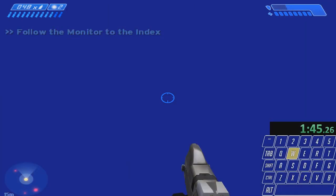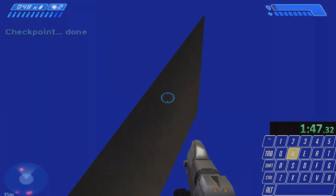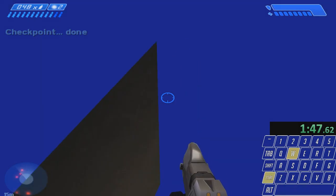Once in the light, keep holding forward and look to the left. You'll get the checkpoint you were delaying earlier. If you didn't and you were fast enough, you'll get the dark door checkpoint here. It may take some time to appear though.